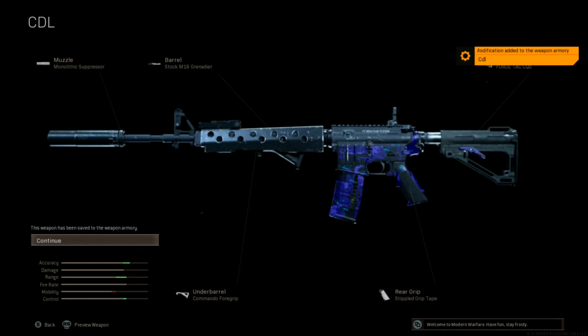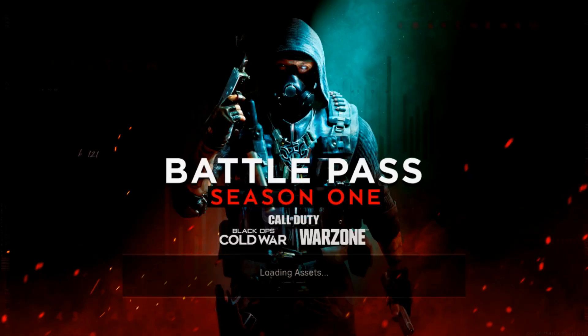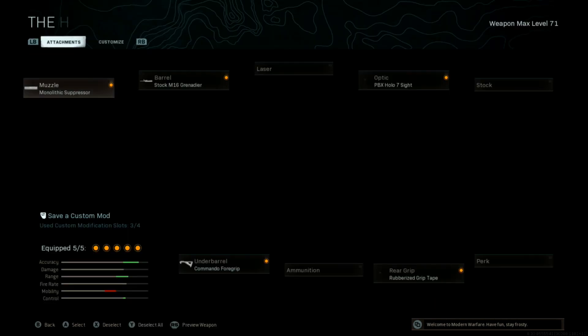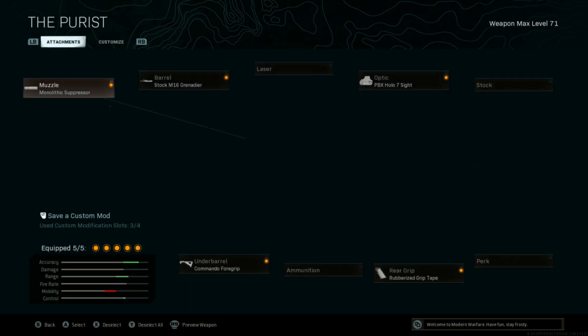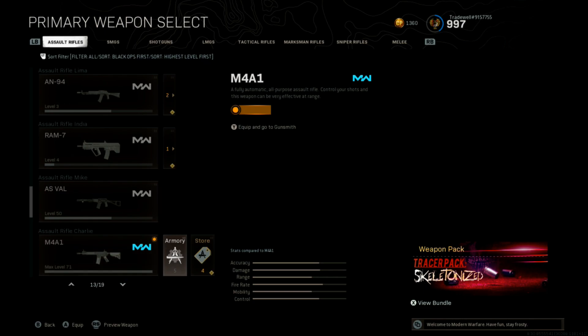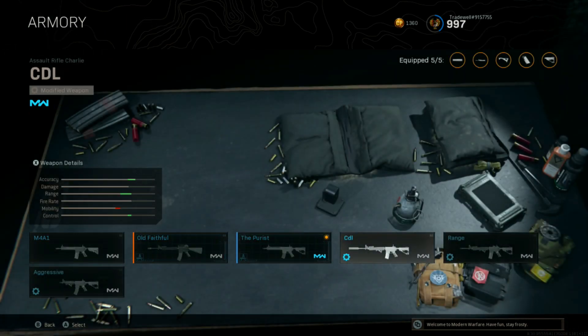Then head back into the Warzone section, go to your custom classes, go into Gunsmith — and obviously the CDL camo isn't there directly. So open up your Mods, which will be in the Armory section, and as you can see, CDL is there.